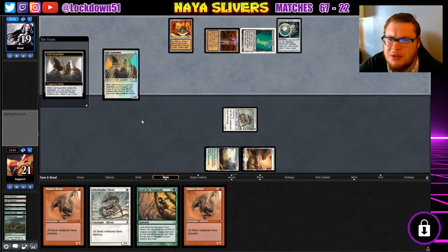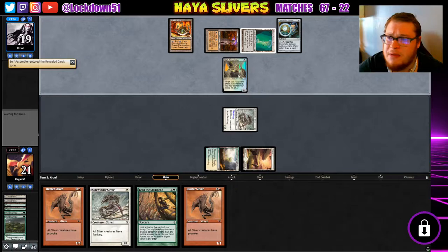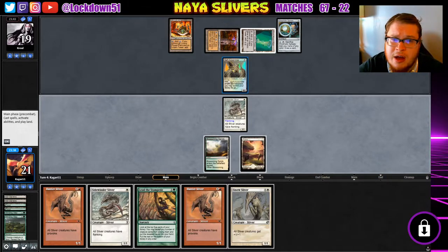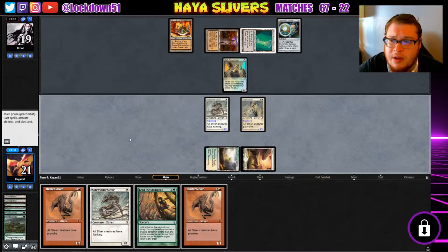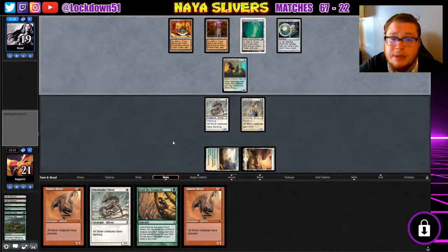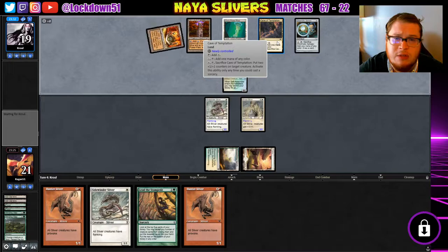Self-Assembler is good against us — they're just gonna be playing these things every turn. I have this in my mono green tron deck, good card. I think it needs to come back in tron decks more. This might be mono green tron — they play these more. Oh, we found a lord, that's nice, I'll play that. If we drop another Sidewinder we might be able to start attacking into these guys.